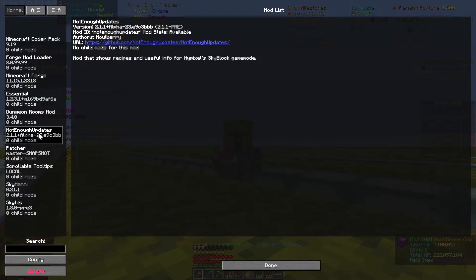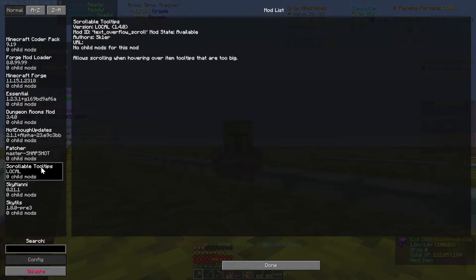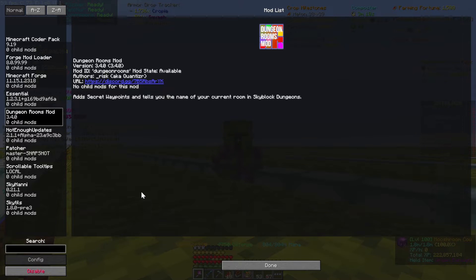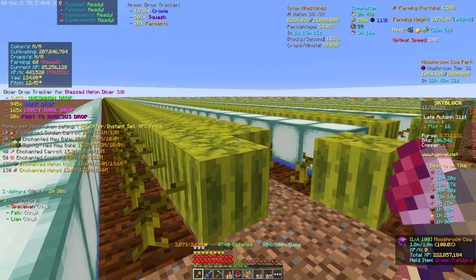The other mods we're going to talk about today: there's Not Enough Updates, which is great for all sorts of aspects of the game including farming and the garden. SkyHenny is the major one I'm using for the garden. There's also Scrollable Tooltips, which allows you to scroll through item descriptions, and Skytales and Dungeon Rooms Mod — though I'm not using those for farming at all.